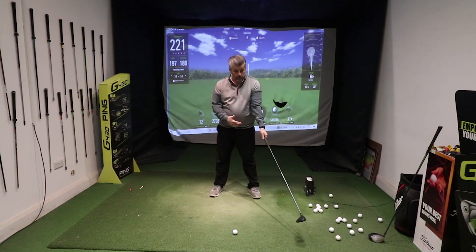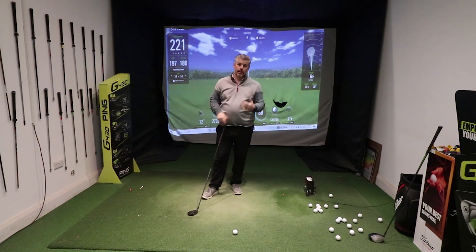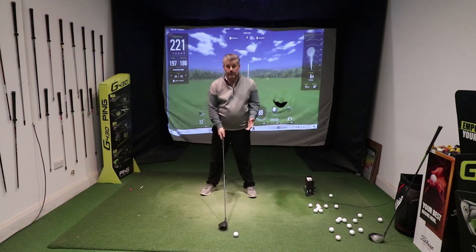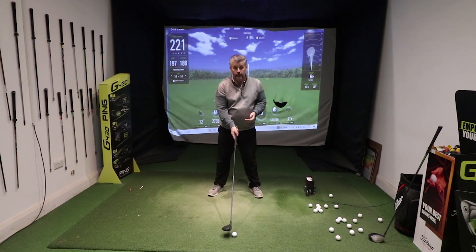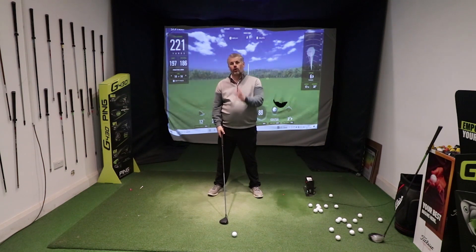If you were hitting driver, you'd hit up on it. If you're hitting an iron, you'd position the ball back from there. It's a good reference — that's where the low point is. So ball position is defined in relation to that point on your body. Ball further back gives you a downward strike; further forward for driver means you hit up on it. So where do you put your fairway woods and hybrids?